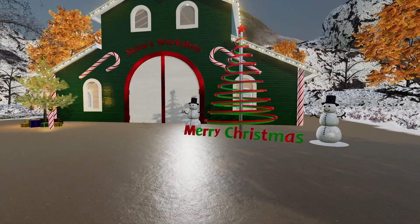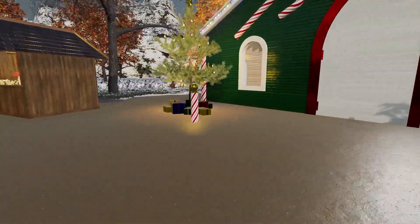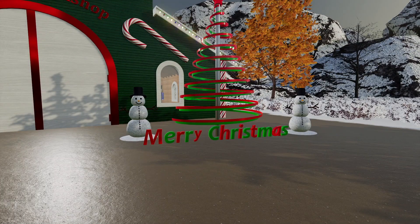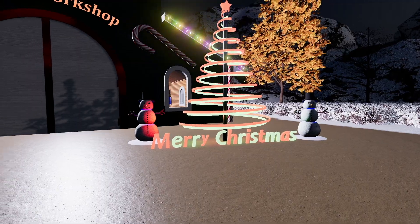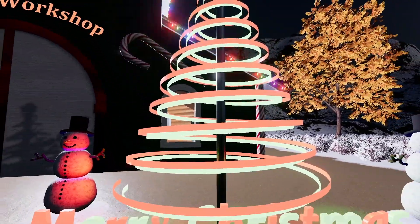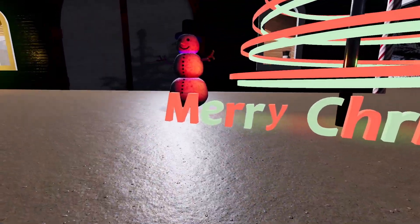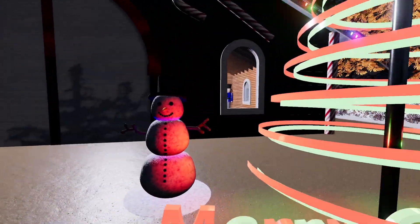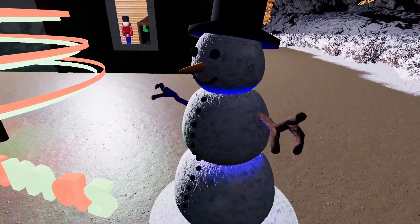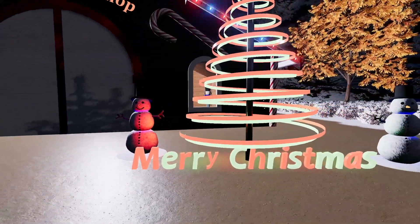The first one is this Christmas pack, which includes this tree, these two snowmen, and then this other tree here. I'm going to set it to nighttime because this actually glows in the dark. As you guys can see, it is completely lit up — the entire thing is producing a light source. Even where it says 'Merry Christmas,' it switches between red and green and reflects off these beautiful snowmen, picking up blue and red light.